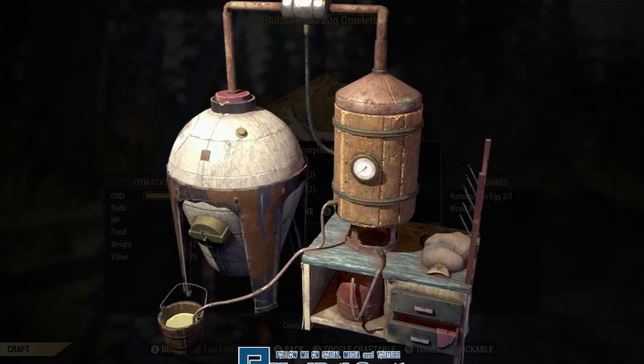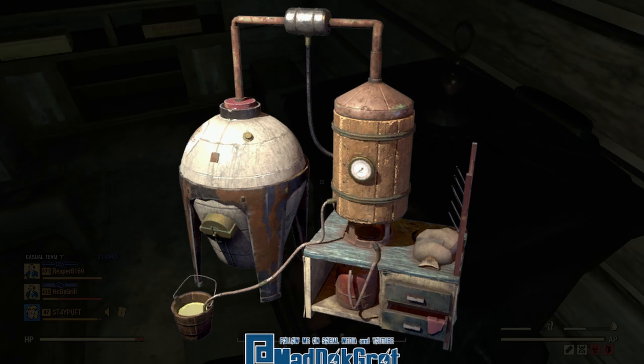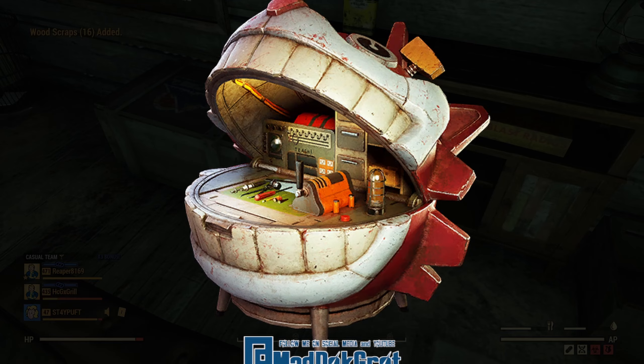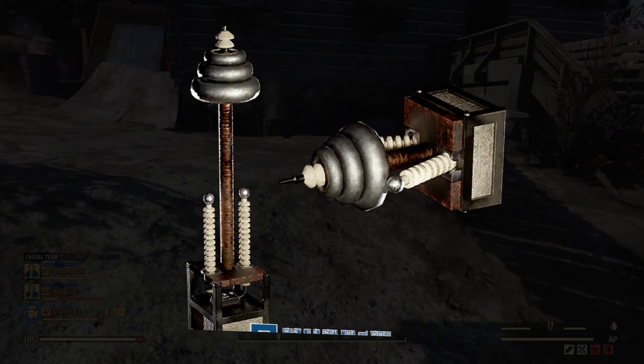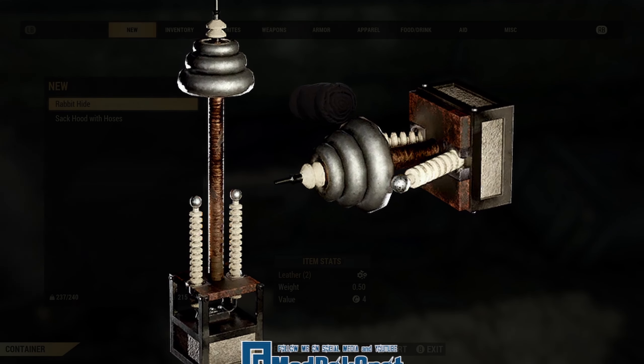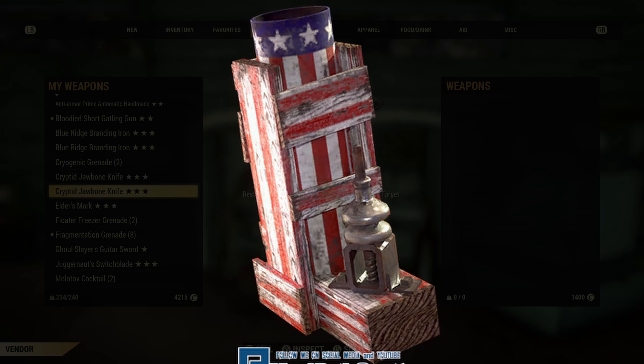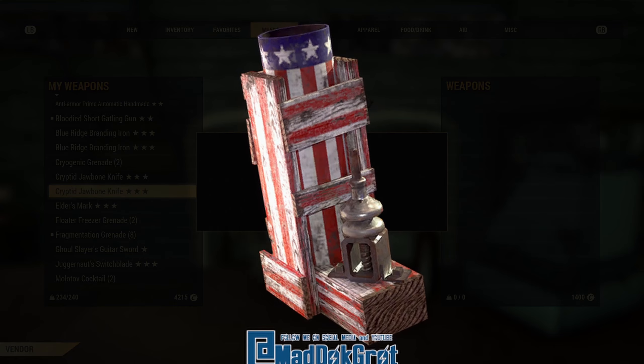A new skin for the fermenter — looks pretty cool. A reskinning of the Mr. Fuzzy Tinker's workbench, this time in red. Tesla-inspired power connectors — it would be cool if these actually sparked electricity. One of our new Season 13 rewards is getting a reskin here — the pyrotechnic kit.